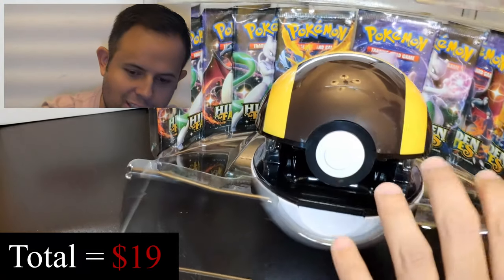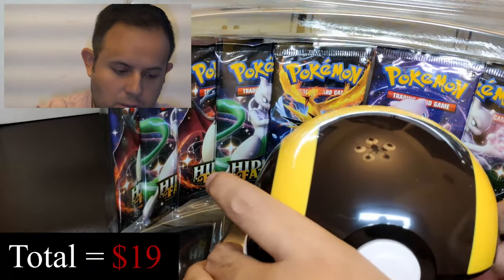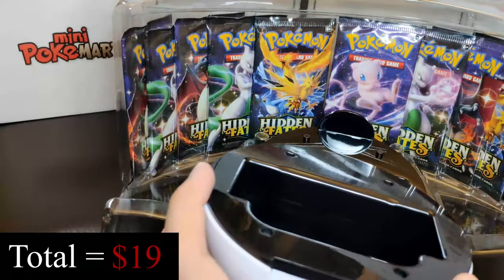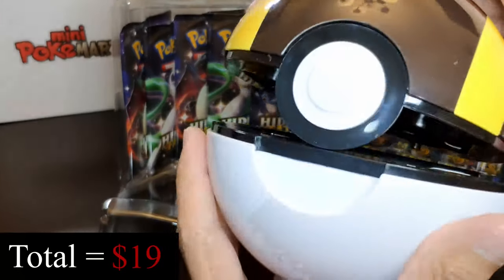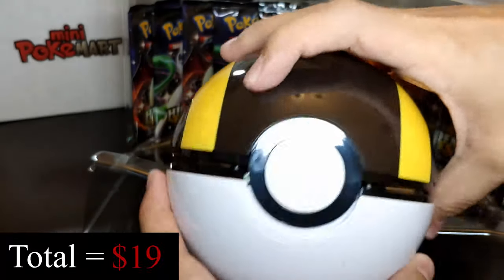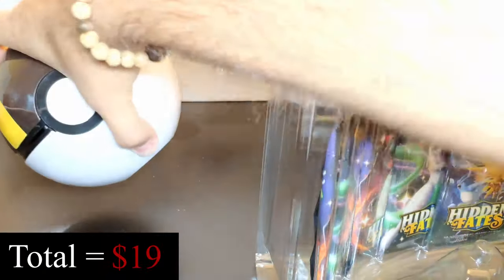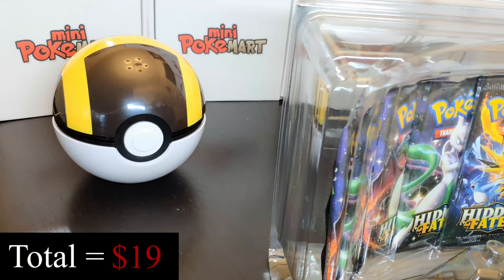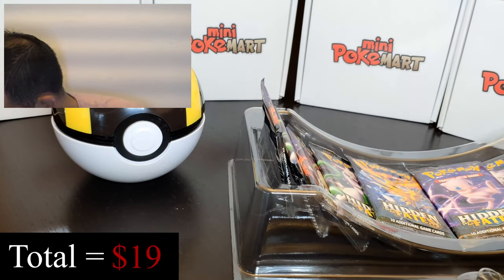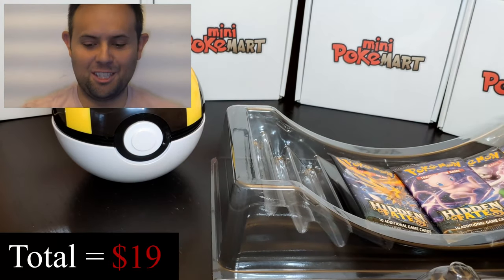Let's keep unboxing. Next we have our Ultra Ball, which snaps open like this and allows you to store your cards — a very beautiful box if you want to save your cards in something special. However, I don't recommend saving cards in something like this because it can damage them. Always, always sleeve your cards. Never leave them out of sleeves — that's very important.